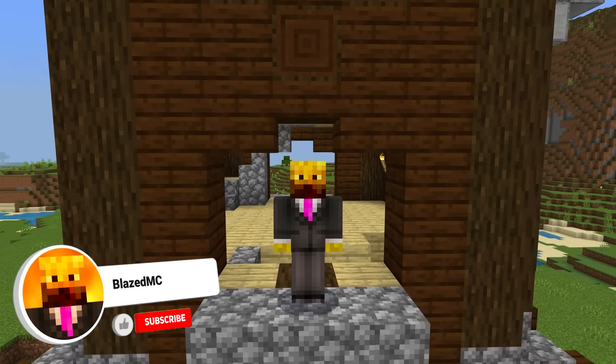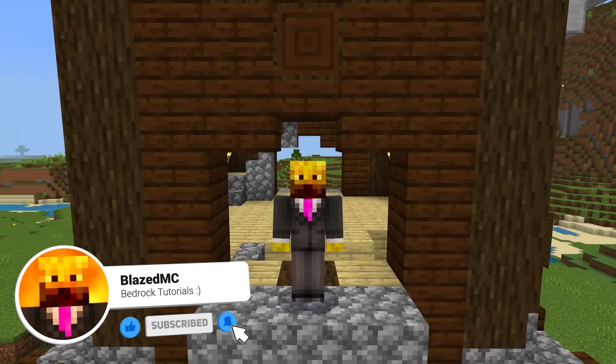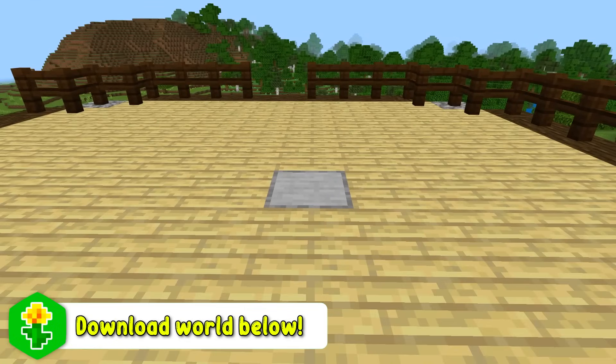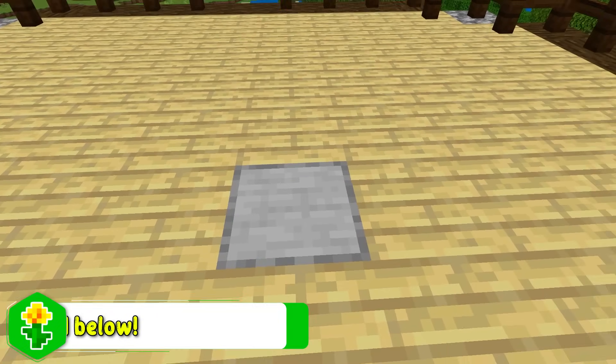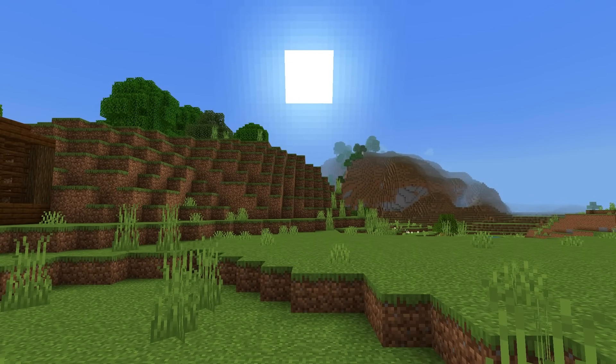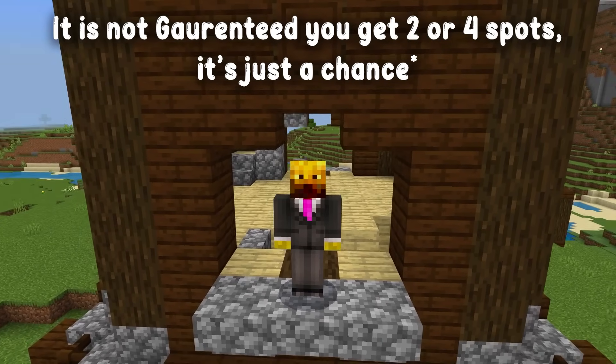There's an important mechanic in Minecraft that I need you guys to understand with pillager outposts and how pillagers spawn inside, before we can actually get started with the farm. There's only one spot that the pillagers can spawn on the top layer of the outpost. However, if your outpost is facing a specific direction, you can have two or sometimes even four of those spots, both with increasing efficiency.